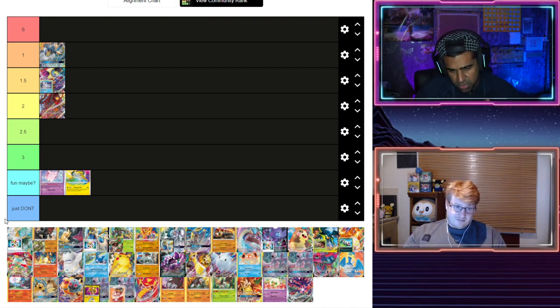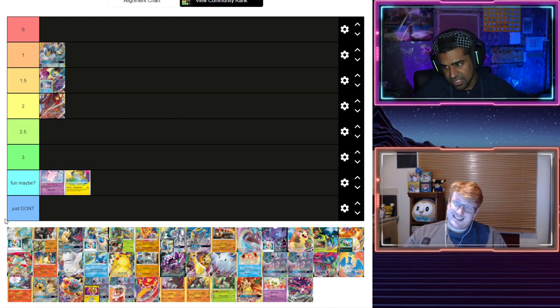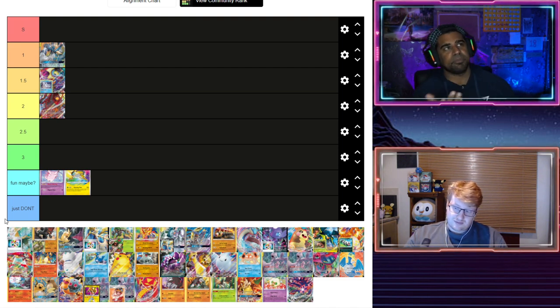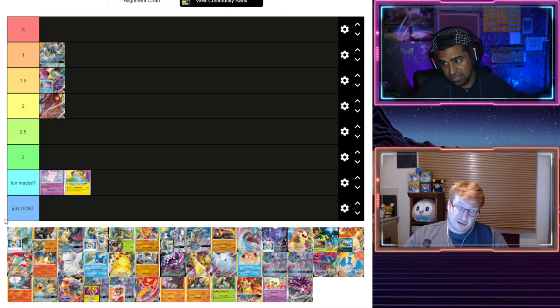Let's go from high to low — Vikavolt. I'm not impressed with it. How do you even build it these days? I put Parasect there because I think that was the one right before Vivid Voltage that had a little traction in some online events. Was there anything that came out of Vivid Voltage that changes things for Vikavolt? I don't see anything. I'd put it in Tier 3. It gets a new auto-win in Whimsicott — that's the only change.